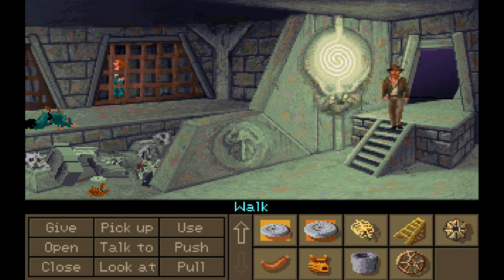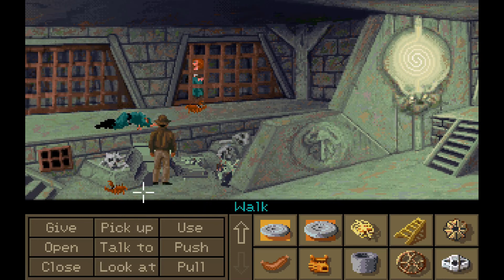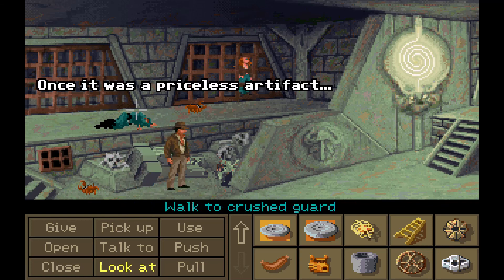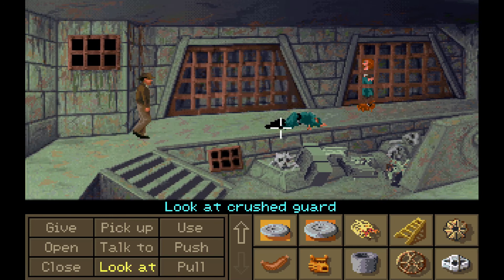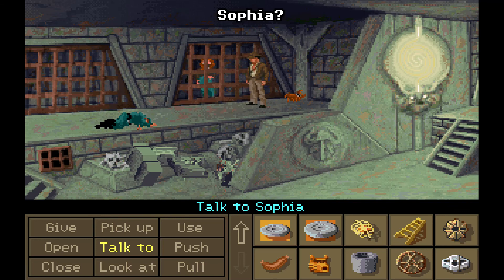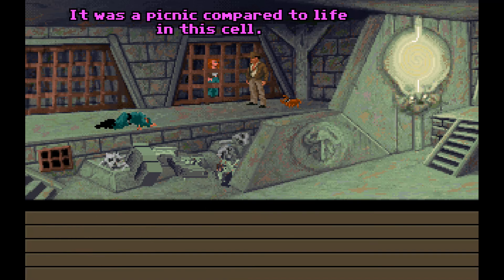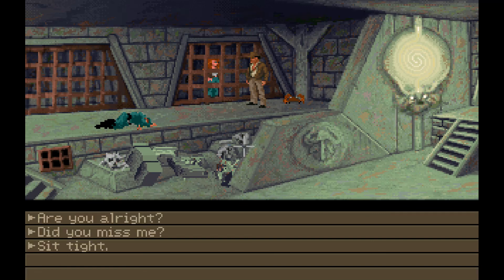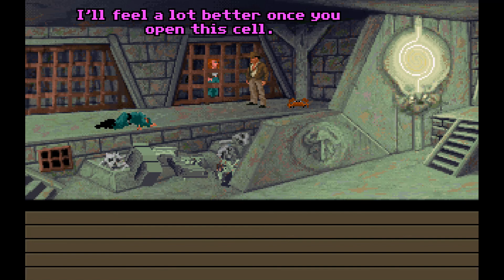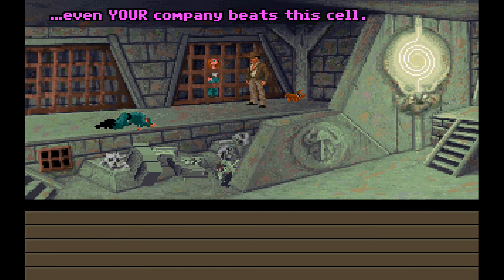This does beg the question — once you see what's here, because this is one of the rooms that's set — how the heck did they get in here to lock Sophia up? It's some kind of machine part. Once it was a priceless artifact. Sophia? Yes? I just crawled through a mile of mud for you. It was a picnic compared to life in this cell. Are you all right? I'll feel a lot better once you open this cell. Did you miss me? Put it this way — even your company beats this cell.